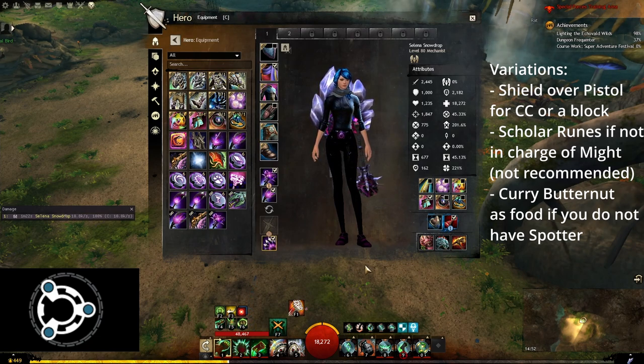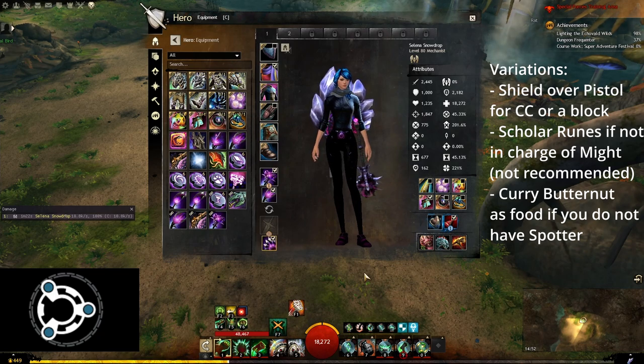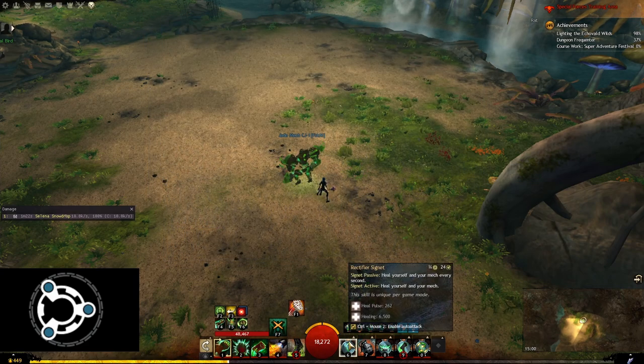All of these builds assume that you have spotter in order to reach crit cap. If this is not the case, you can simply take the precision ferocity food curry butternut instead of the normal food, which is the bowl of sweet and spicy butternut squash soup, or you can swap your gear entirely to a setup with accuracy sigil.